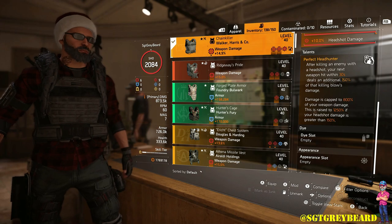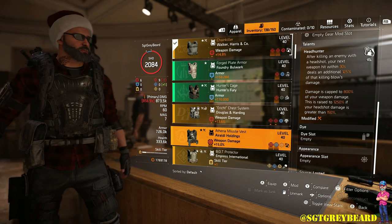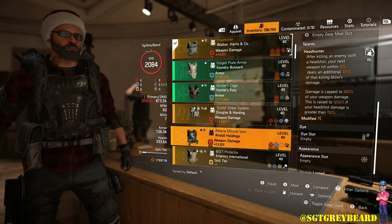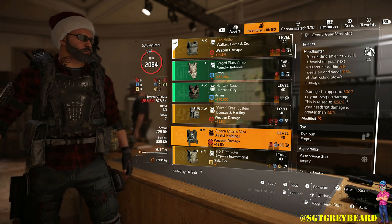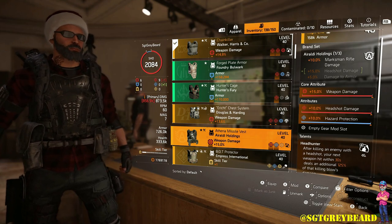For those of you that may not have the named version of the body armor, I recommend rolling the talent Headhunter onto another piece of Auraldy Holdings, because with that second piece of Auraldy you're going to get a headshot damage bonus. With this version the damage you put out is a little bit less, but it can still easily get the job done.